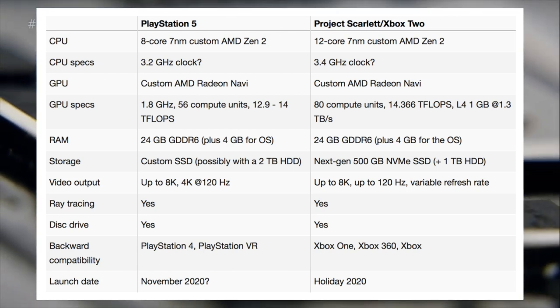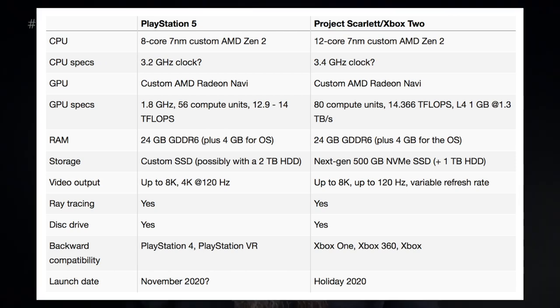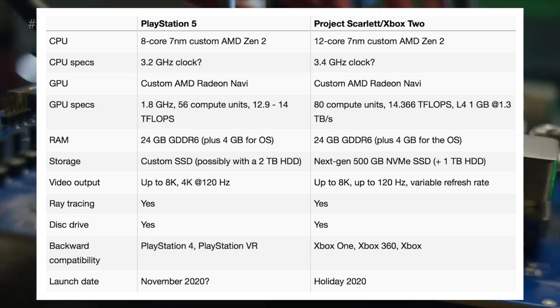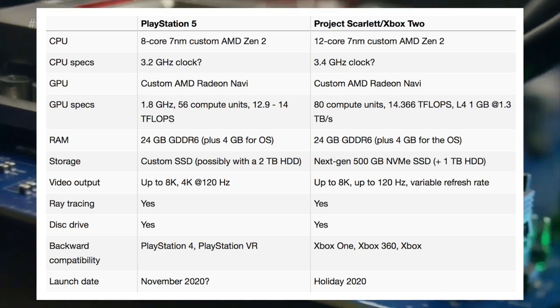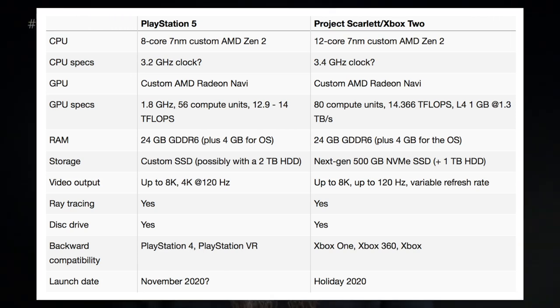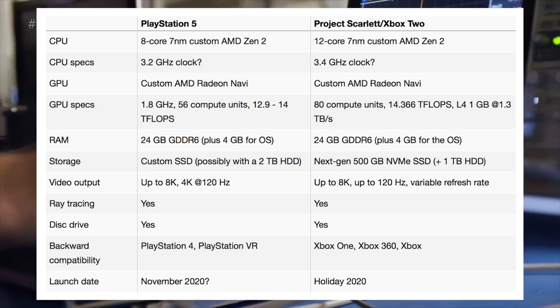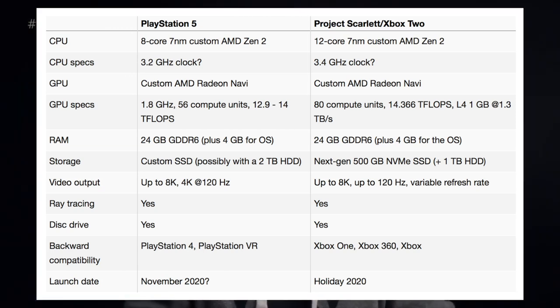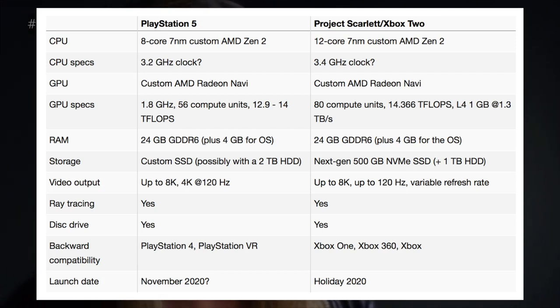Then ray tracing — both are going to have it. If you don't know what ray tracing is, it is going to give you much better fluidity in your game. It's what all the NVIDIA graphics cards have these days. Disk drive — obviously both are going to have it. They're not going to be all-digital systems, which is a godsend. Thank you to both Xbox and PlayStation for not making them all digital. That'd be a stupid move — maybe in 10 years, but not right now.